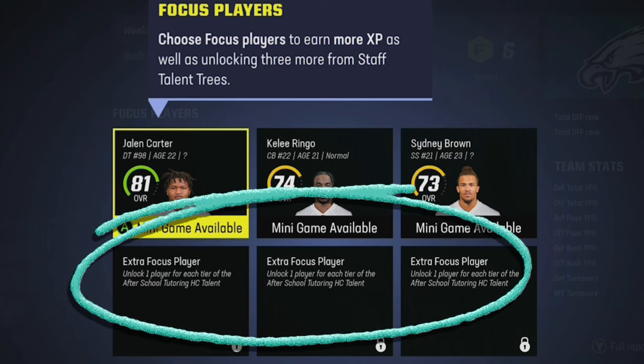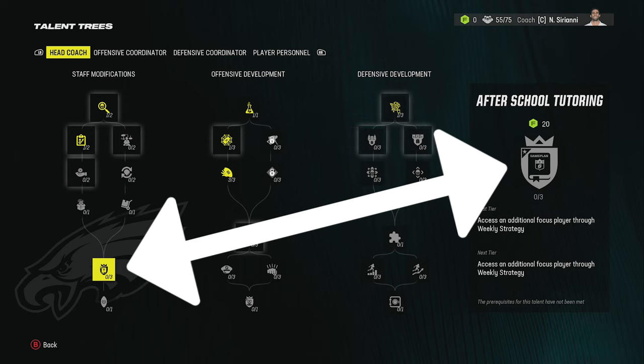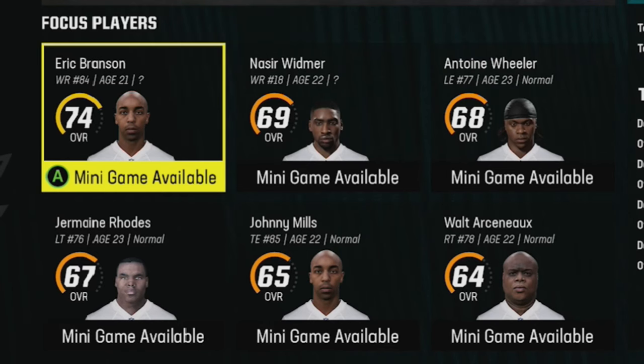It's really important to unlock these extra focus player spots as quickly as possible in your franchise staff talent tree called Afterschool Tutoring. Make sure to buy all three so you can have a total of six players that you can boost up every week.